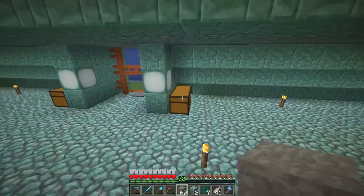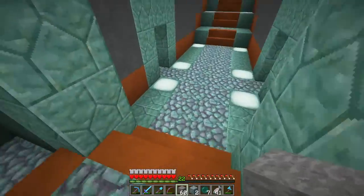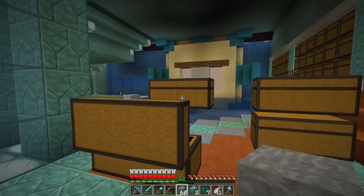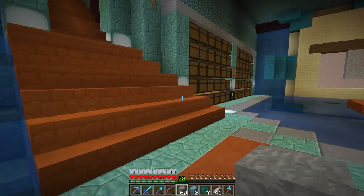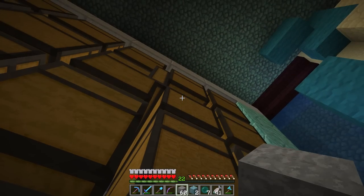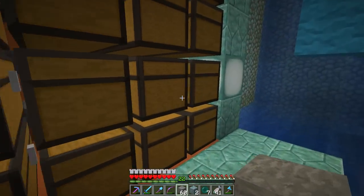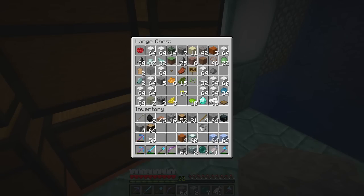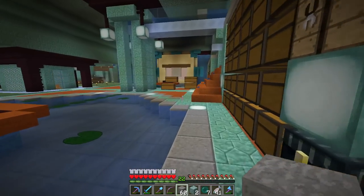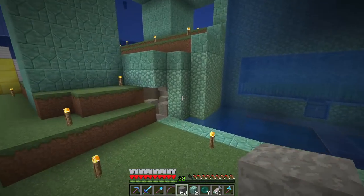We'll get some ice over here — it's not like we have to go far to get it. Let's grab two stacks. We'll need some sand. I should have some sand — perfect! It's almost like I planned it, but I didn't. And then cactus. I know people keep saying I need to organize my chests, but these are organized — these are the overflow extra items chests, that's why stuff looks messy.